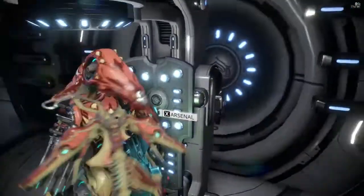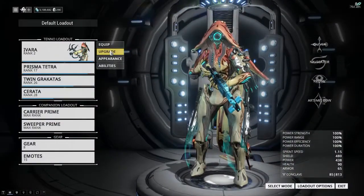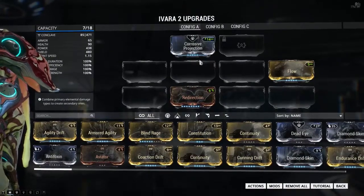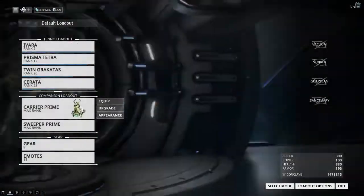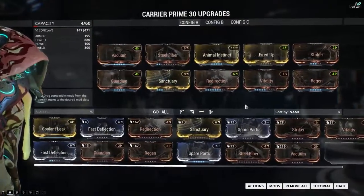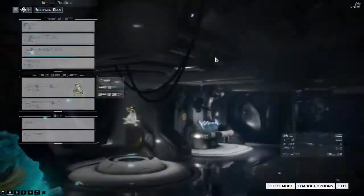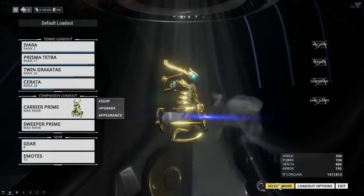So here we are on the orbiter. This is my very little Aura because I've only just got her. The important point is we have got Corrosive Projection for the reduction in armor, which does carry through to arcwing. Another really cool thing you can do is put Animal Instinct on for the loot radar and the enemy radar — that carries across to arcwing as well, so you get the loot radar in arcwing which helps you spot mods and things.